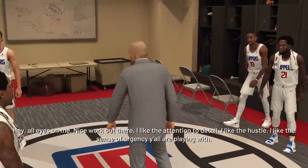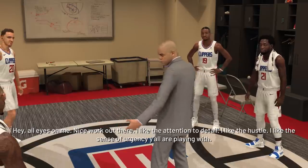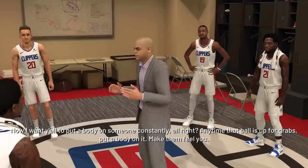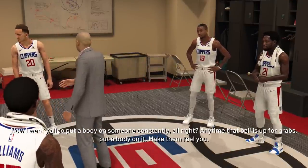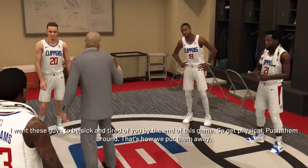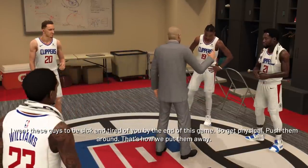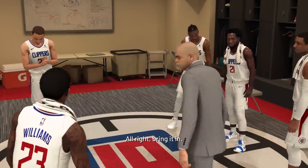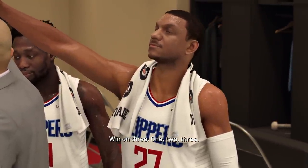All right, nice work out there. I like the attention to detail, I like the hustle, I like the sense of urgency y'all are playing with. Now I want y'all to put a body on someone constantly. Anytime that ball is up for grabs, put a body on it. Make them feel you — I want these guys to be sick and tired of you by the end of this game. Get physical, push them around. That's how we put them away. Bring it in — win on three! One, two, three — WIN!